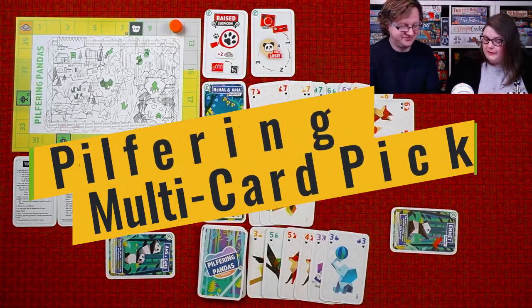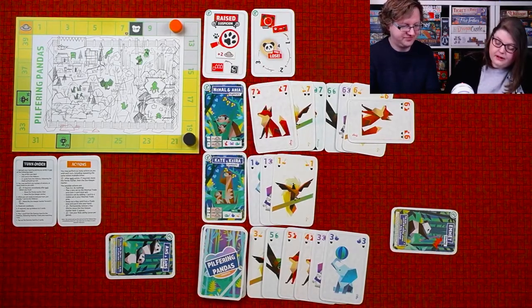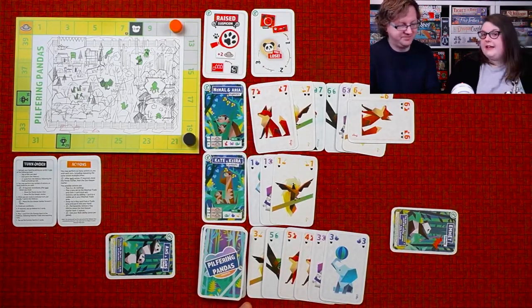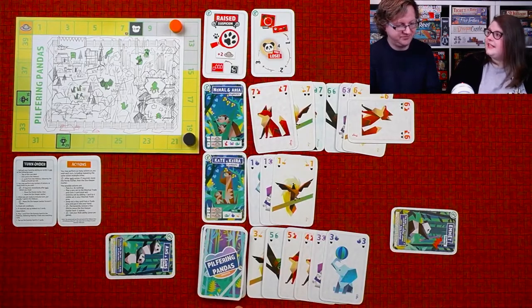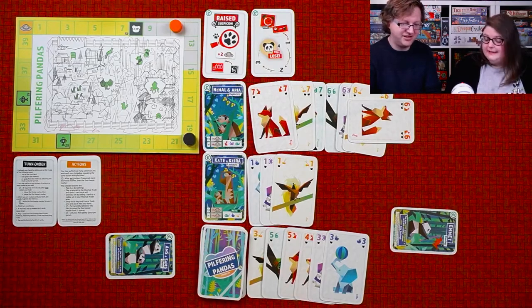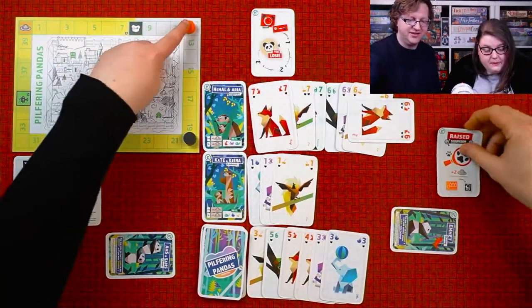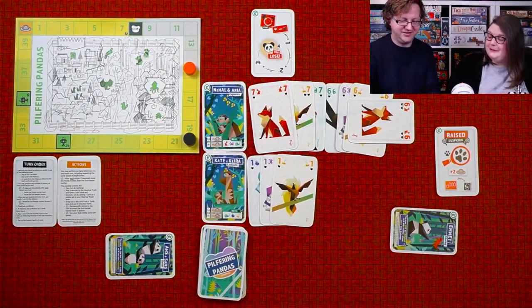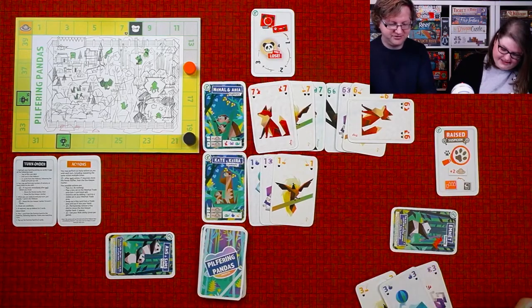Let me explain the multi-card pickup rule before you pick up the cards. It allows you to pick up more than two cards from the hideout. How far down do you want to go? I'm going all the way to this three. That means Brian picks up all of these cards, but must play that three this round, and still has to be able to discard a card at the end of turn — all at the cost of four suspicion. So you'd better make at least four pandas to cover it.